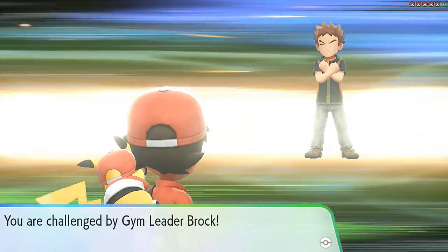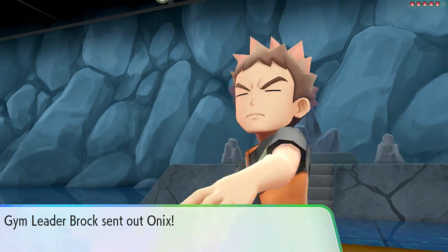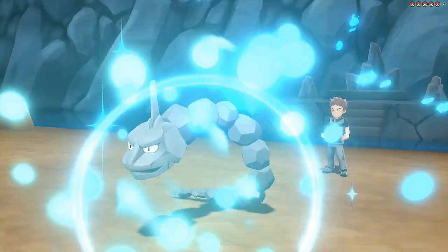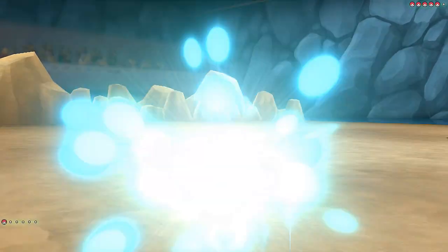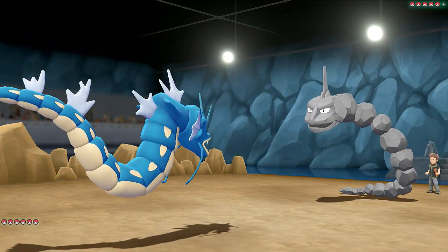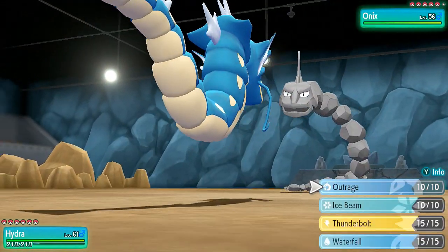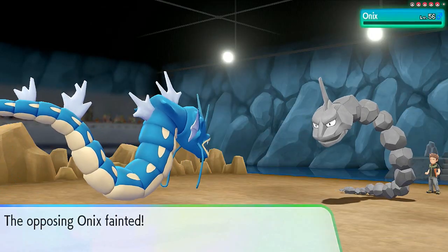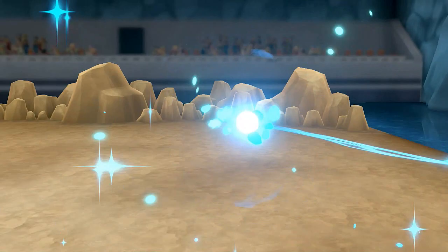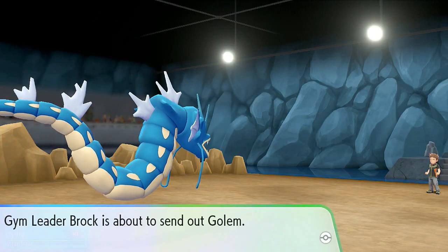A rematch against gym leader Brock — he has five Pokemon. He comes out with his Onix, the same one we beat with a Bulbasaur. It's at level 56 but no worries, we've got moves to handle it. Let's make it a little challenging. Onix gets his butt kicked quickly and we're getting experience points just like that.